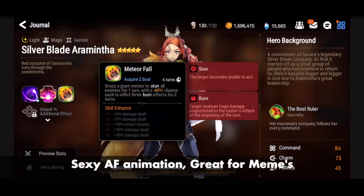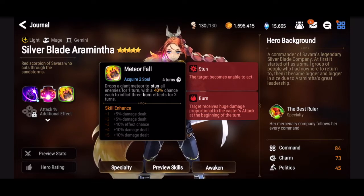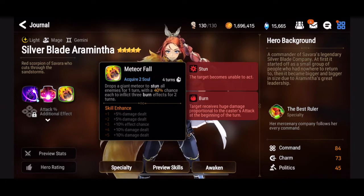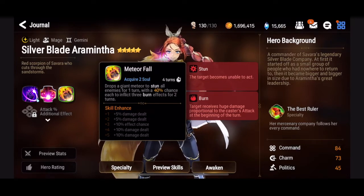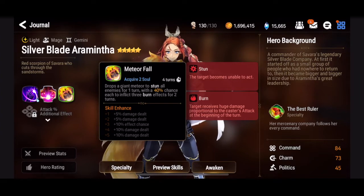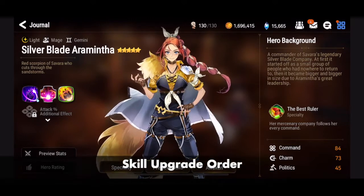Her skill three drops a giant meteor to stun all enemies for one turn, with a 40% chance to inflict three burn effects for two turns. We can get this up to 50%, which isn't super high but not bad. I've heard the animation is really beautiful, so let's take a look at it.